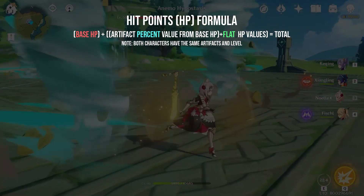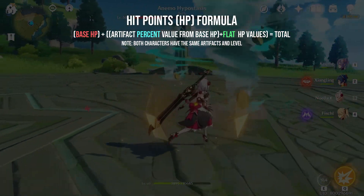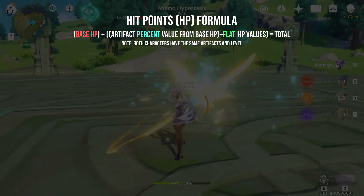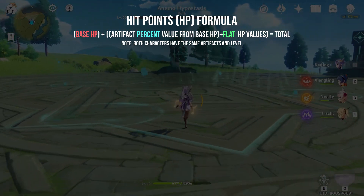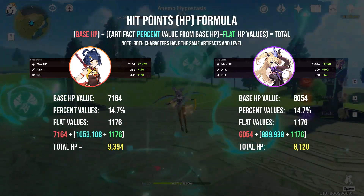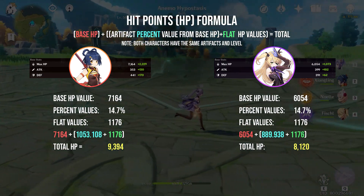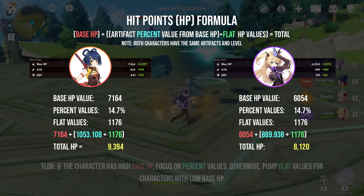Let's start with the HP and defense formula. This one's pretty simple — you only have to separate the percentage and flat values. Take the percent variables from artifacts first and get the value of it, add the flats, add the base stats which come from your main character level, and voila! You can determine what's important to raise first. The perfect example would be Xiangling and Fischl. Xiangling has a higher HP base compared to Fischl, both at level 60. If we were to pump more percentage variables to Xiangling, we'd get more value out of it because percentage stats rely on your base HP and are absolutely separate from flat stats.